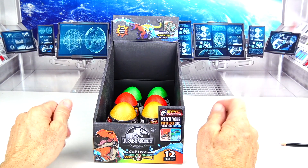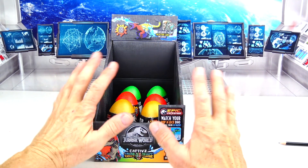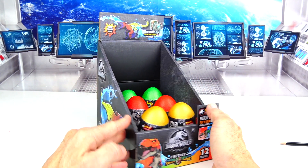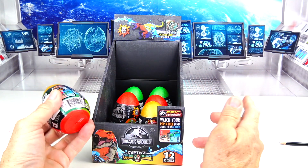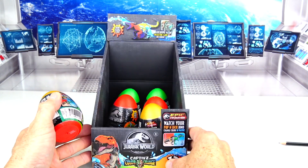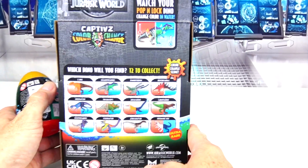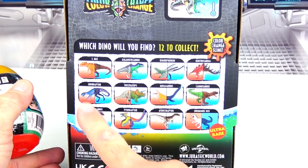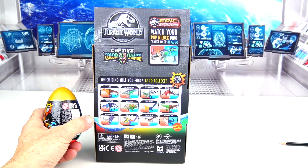Here we are at the other table, ready to crack the captives color change eggs. These eggs do not come in this fancy box — this was at the store and there were the last six left, so I just grabbed the display box because they were going to throw it away anyway. It really has a lot of nice artwork on this box, and on the back it gives you a blow-up of the collector's guide. Let's go over some of these dinosaurs that we'll be collecting today.